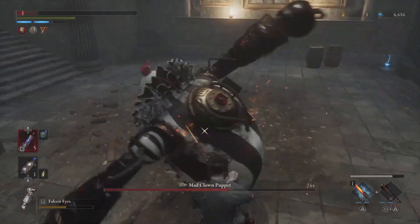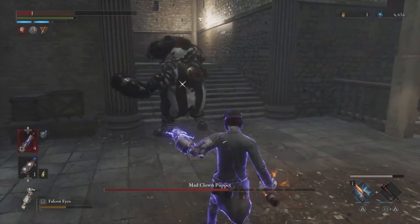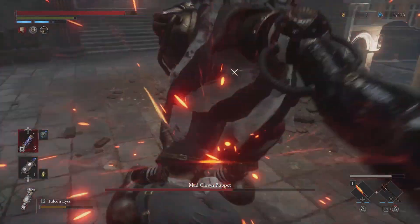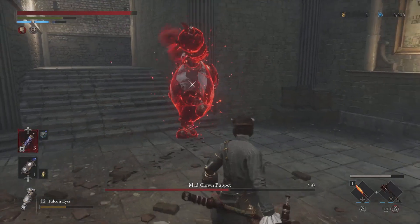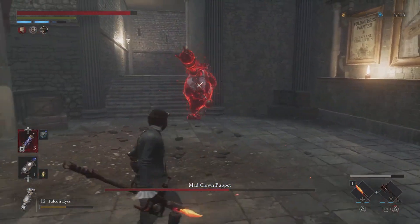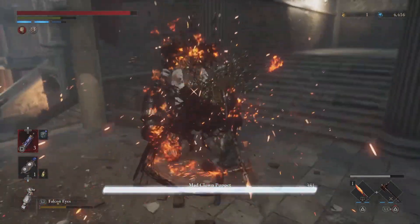The biggest threat is the fury attack when he glows red. The animation is always the same, but he can perform two different attacks depending on how far your character is from him. If you are very close, he will perform two quick attacks. Remember that you also have to block the second hit.